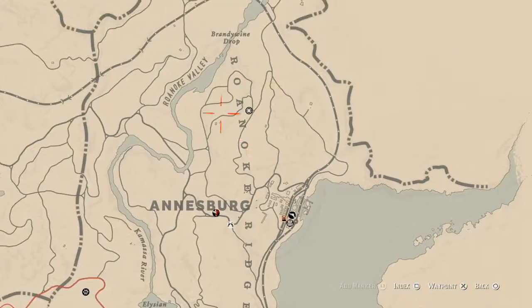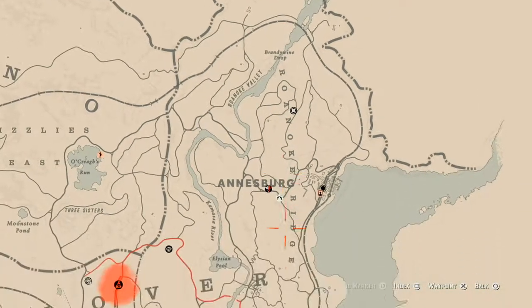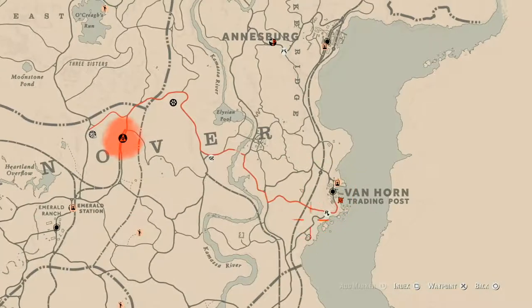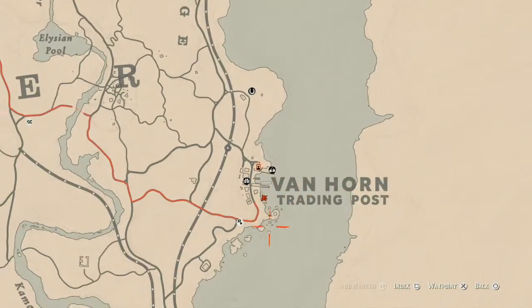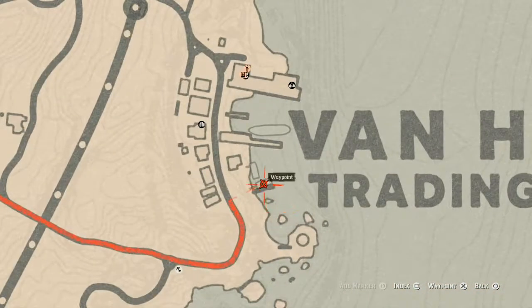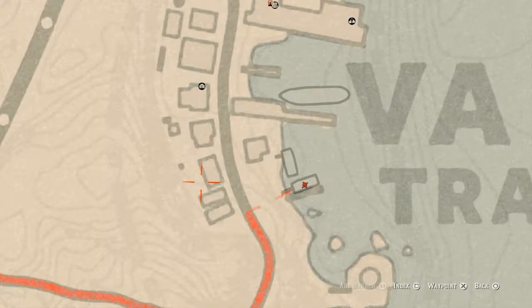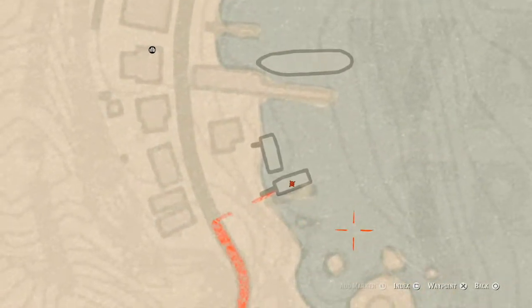I wouldn't move any camps over here. Anyway, let's get down to the next thing, which is where my waypoint is right in Van Horn. This is where your Caribbean rum antique alcohol bottle is — if you see where my waypoint is right there on that boat, that's exactly where the antique alcohol bottle is.